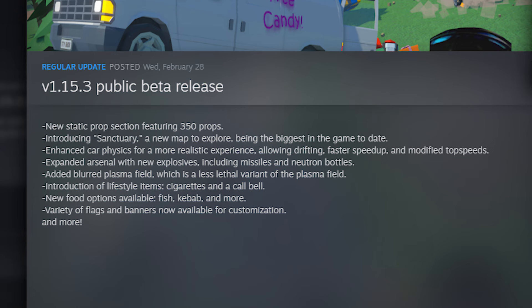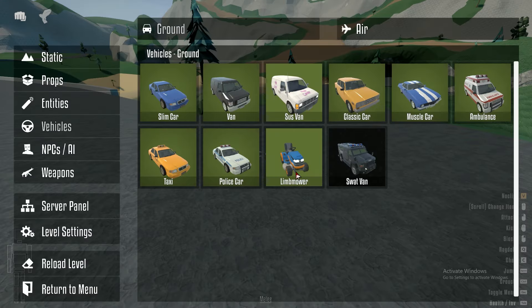We've got a new static prop, we got Sanctuary — saw that — we got enhanced car physics for a more realistic experience and drifting, expanded content, new explosives and missiles. I'm gonna have a lot of fun. Let's start with the cars — wait, they renamed it 'Sus Fan'? That's funny. Let's drive the slim car.